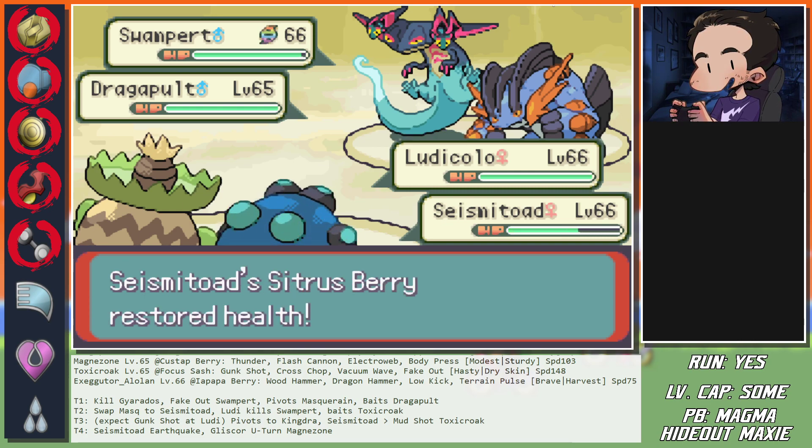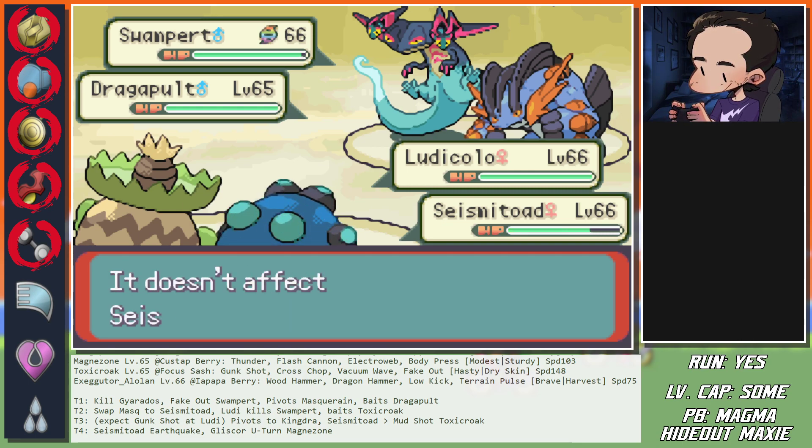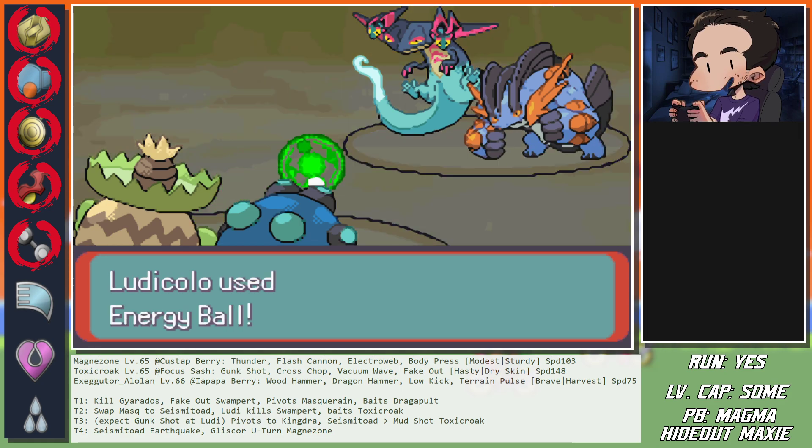Ah, forget that! Why, why, why?! Just as I thought: minus one Masquerain, minus one Swampert - Liquidation does not kill Masquerain. Yep.